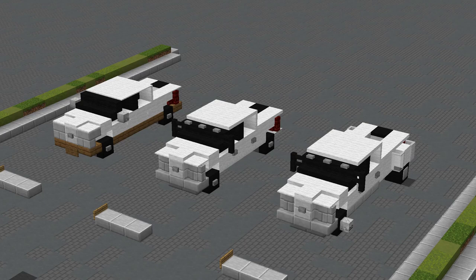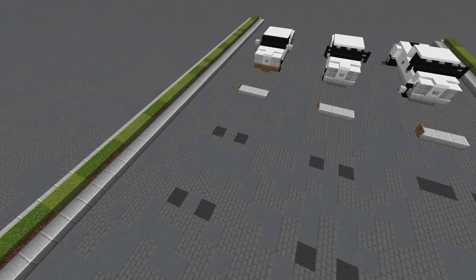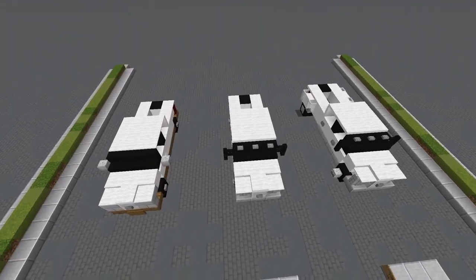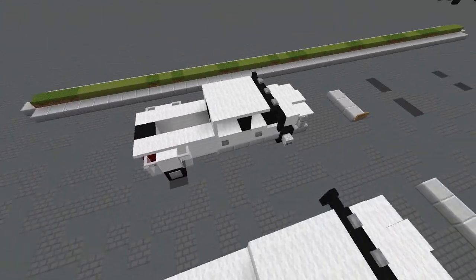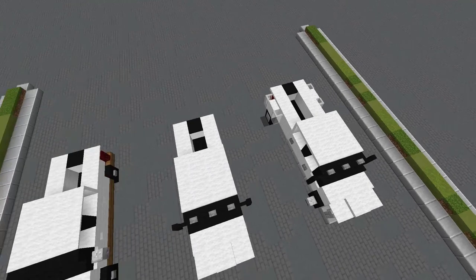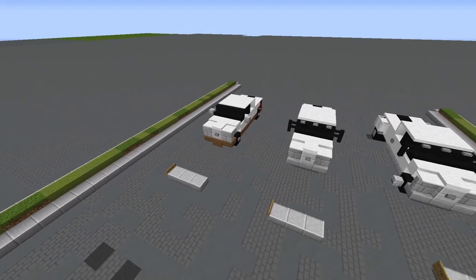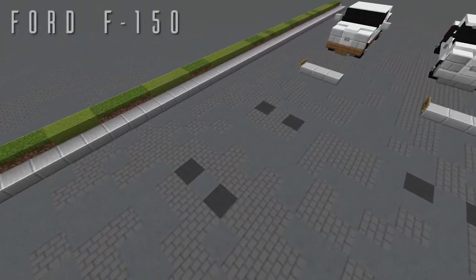With that all out of the way, let's get going on the tutorial. Here are some dimensions to help you figure out where to put this: the Ford F-150 and F-250 are both 9 blocks long, while the Ford F-350 with the extended bed is 10 blocks long. All three variants are 3 blocks wide and 4 blocks tall, so make sure you have enough room.